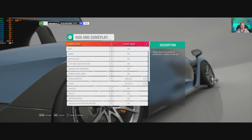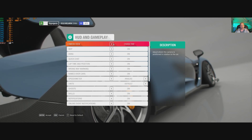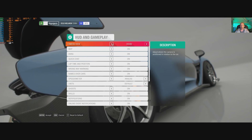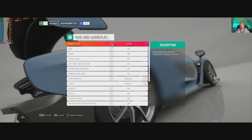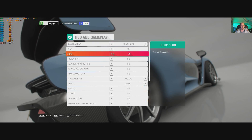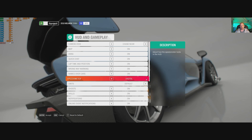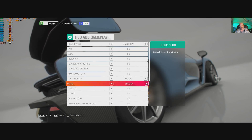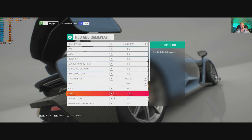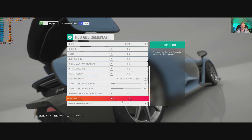We've got hood and gameplay options. Camera view can be changed in-game — chase far, chase near, driver, cockpit, hood, and bumper. Hood view is really nice for the engine noise — you can hear the engine really clearly. Map on and off, and all your other HUD bits and bobs can be toggled. Speedometer goes from digital to analogue. Units can be changed between metric, English, and default.